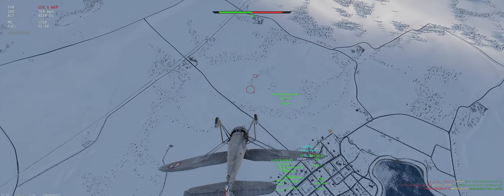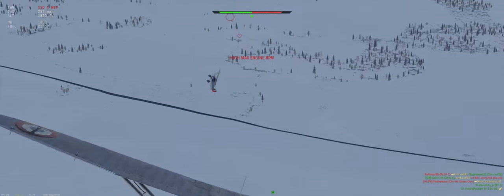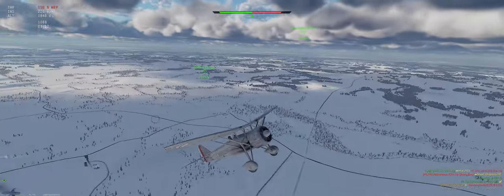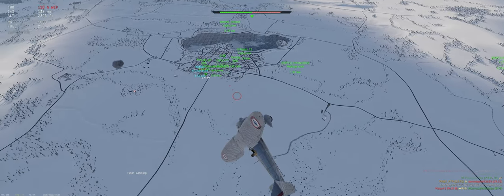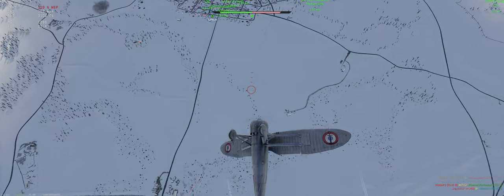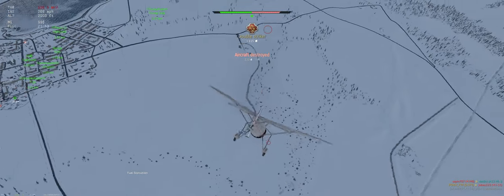We can see two planes coming in over there, let's drop in and see if we can knock them out of the sky. They broke off from each other — this guy's climb-stalling, which is great for us. Just ran into him a little bit. This buddy's down there taking shots at us, but he just ran out of energy. He's down.